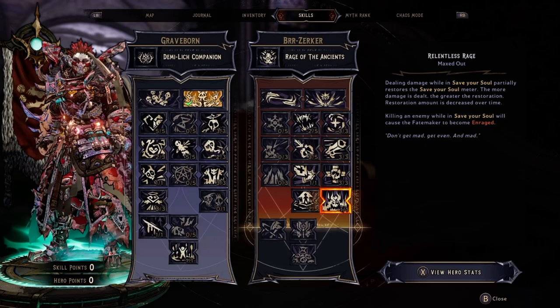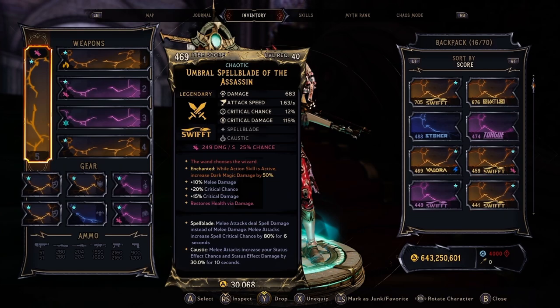Last but not least, we'll be investing two points in Ancient Fury for the maximum health boost and the area damage. Moving on to weapons, rings, shields, amulets, armor, and spells.